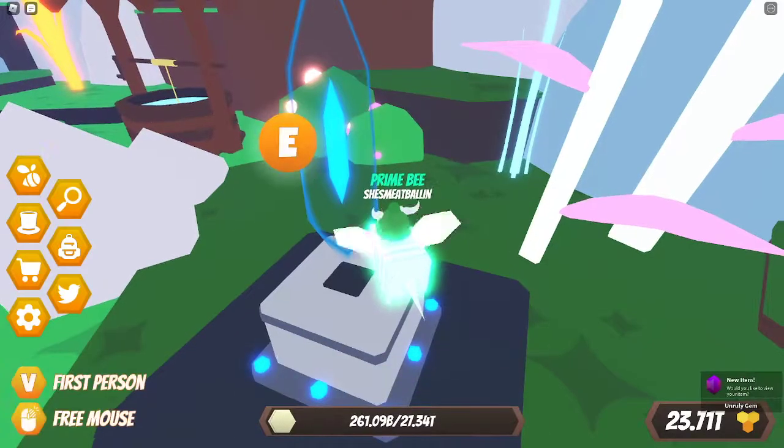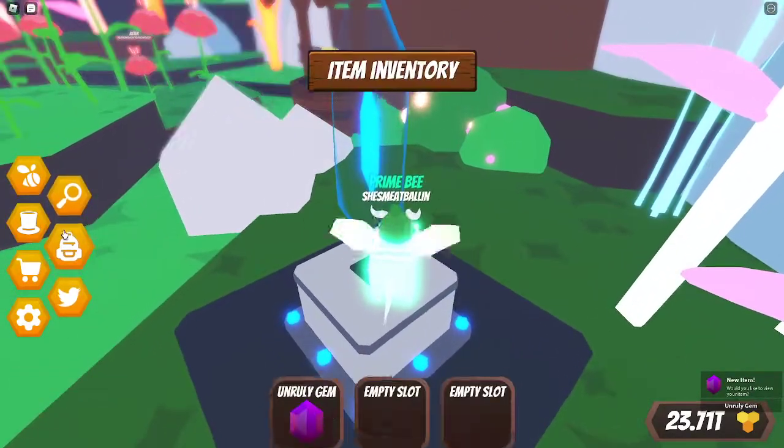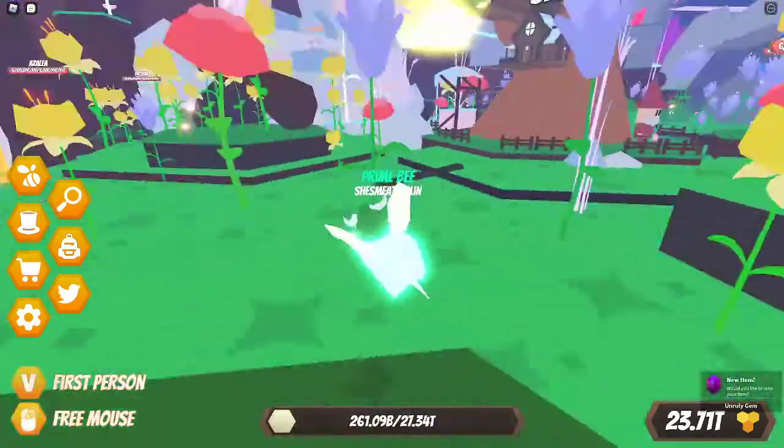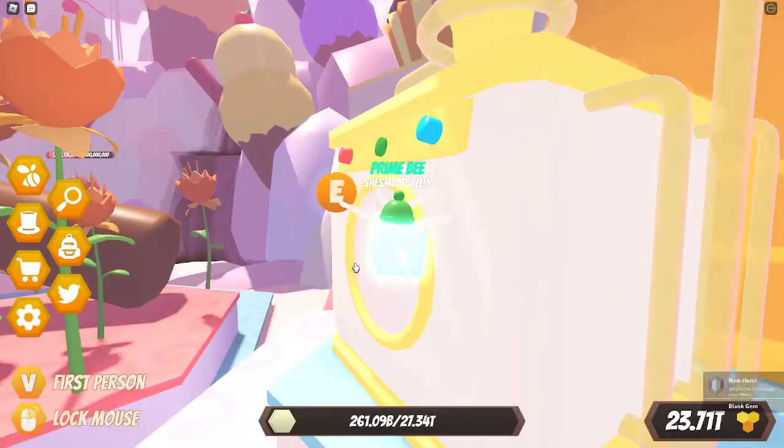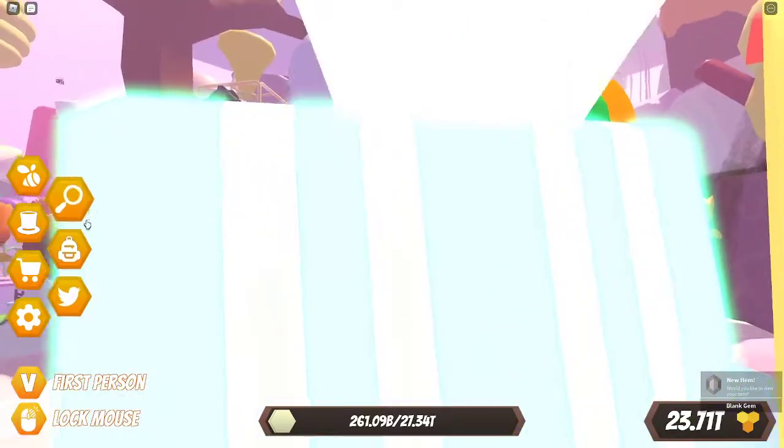You click sacrifice and you'll get an unearly gem. Then you purify this unearly gem in the washing machine in Candy Land to get a blank gem.